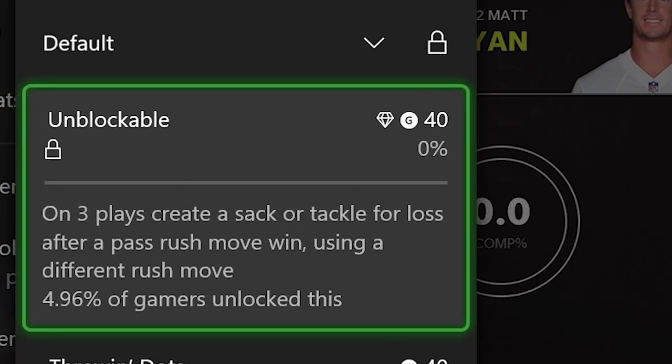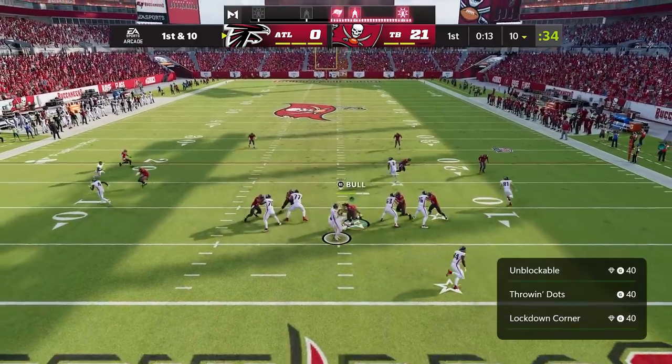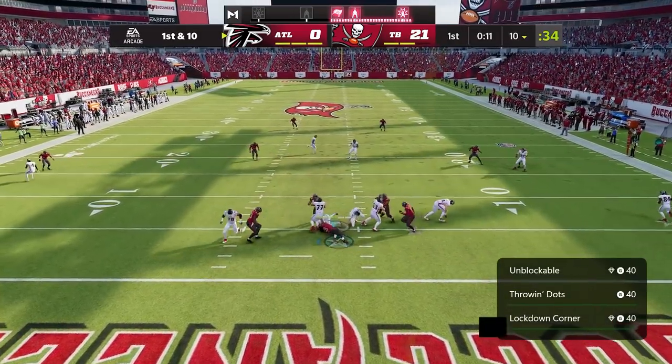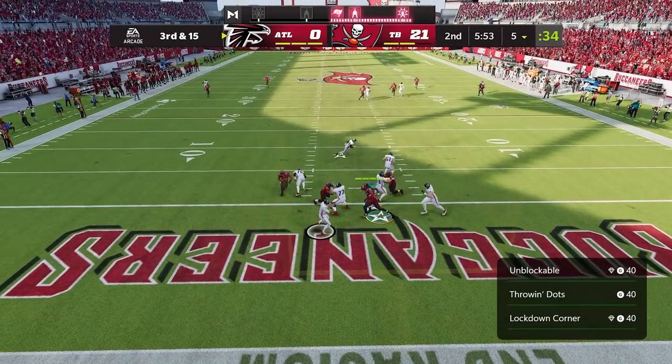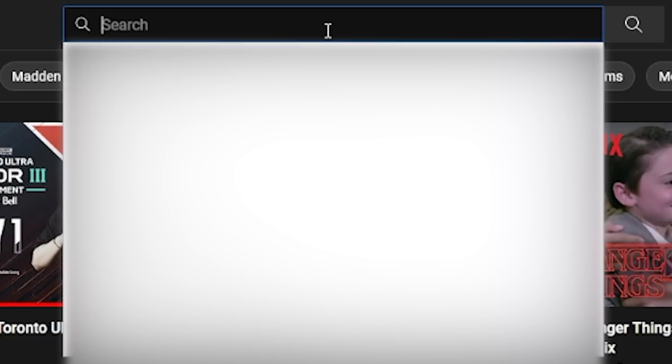Up next is Unblockable: on three plays, create a sack or tackle for loss after a pass rush move win, using a different rush. Those frustrations started early — this was just our second achievement and it took me forever. I never play as a defensive line, so I had no idea what I was doing. I had to look up tutorials for how to do pass rush moves.